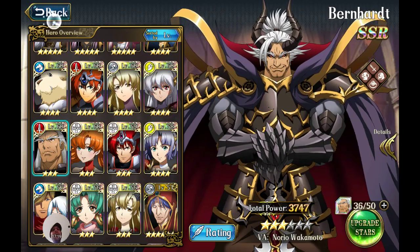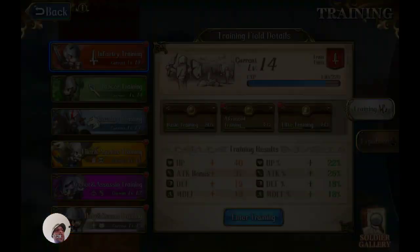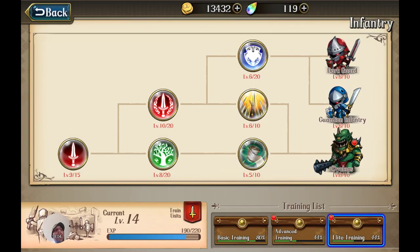To take full advantage of Bernhard as a powerful tank, you need to level up the Dark Guard. There's a very important skill in training called Emergency Treatment: damage taken by infantry is reduced by 11% when hit points are 80% or higher. It's easy to keep hit points at 80 or higher when you heal 10 to 20% of max HP every turn like the Dark Guard does. This skill makes his units a lot more tanky, granting damage reduction as long as they're at 80 or higher health.